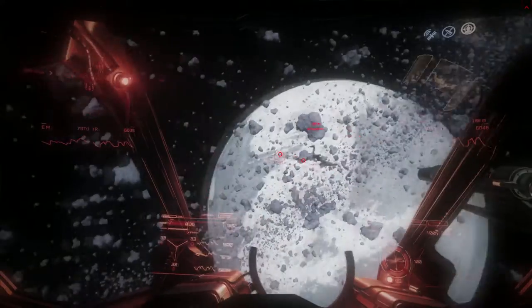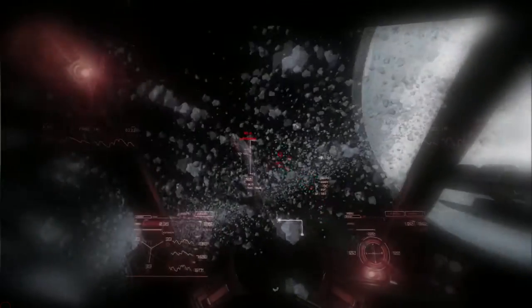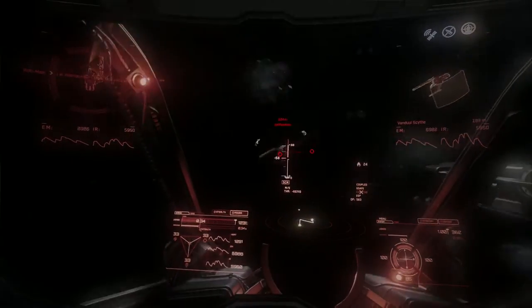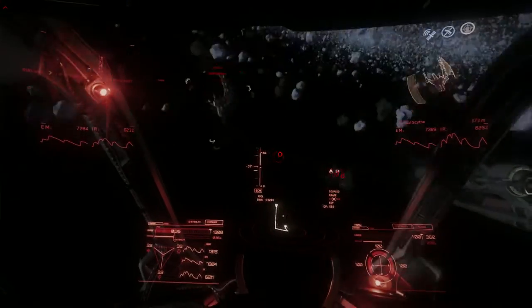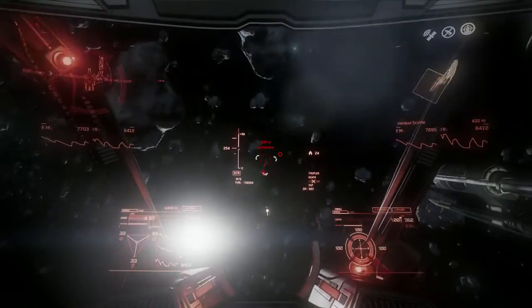As I mentioned before, dogfighting in Star Citizen is a dance — you need to keep moving. If your target makes a J-hook, you need to make one also to counter it. This will go back and forward until someone makes a mistake or someone finds an angle for a profile shot, so quick reaction time is essential. You need to practice, practice, practice. Jump into the Arena Commander, learn how to lead your pip for good aim on targets, learn how to counter-attack when switching from defensive to offensive. Get out of your comfort zone, try new things, and come up with new ways to adapt your flight style.